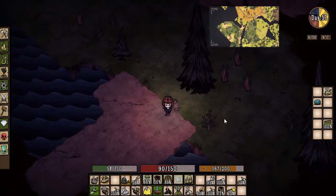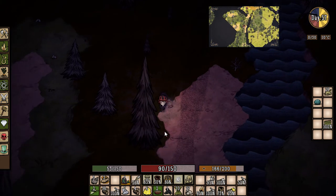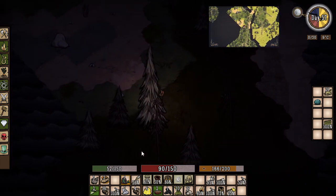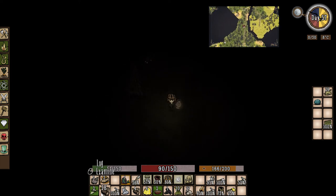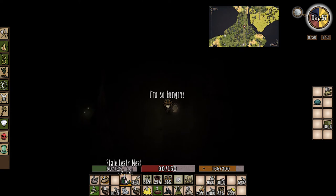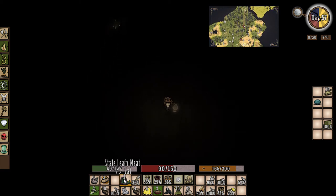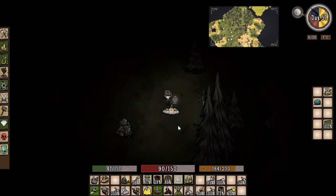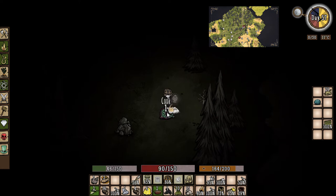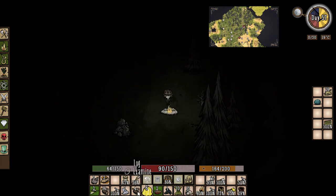I love this brass lantern, I can't believe I didn't make this sooner. Oh man, look at Wilson — he looks so hobo and homeless! We're getting kind of hungry but we're doing decent, we're not starving starving. Let's get right outside the sinkhole which is right here. Let's build ourselves a fire pit right here. Let's cook this meat up because we can, let's eat it — well that helped a little bit.